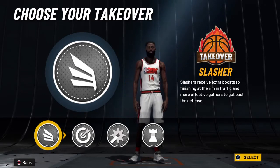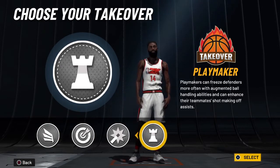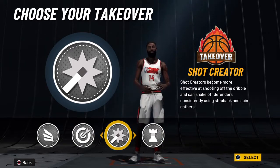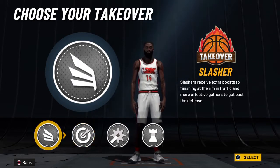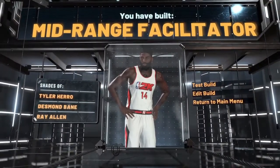For takeover, one option is playmaking takeover so when you're not yet at 80 ball handle you can run it to match Harden's assist numbers. Shot creator takeover is realistic for Rockets-era Harden — everyone knows his signature step back. You could also do spot-up shooter or slashing takeover, which actually gives you contact dunks on takeover. Personally I'd go shot creator takeover for the James Harden feel.